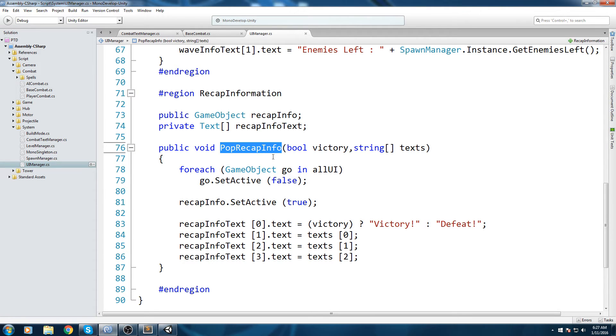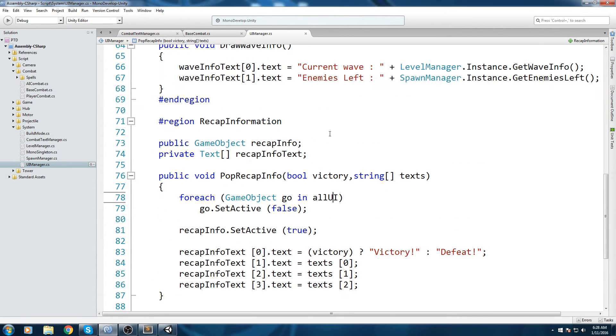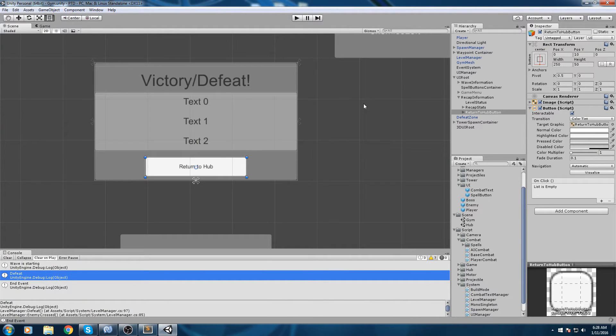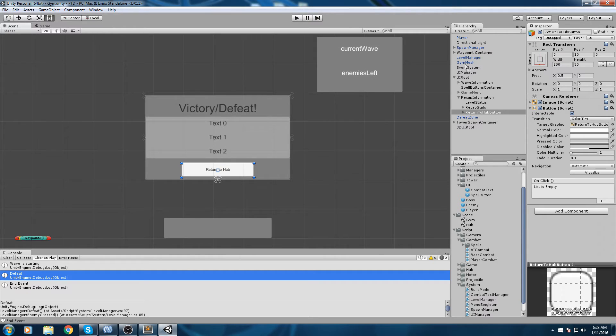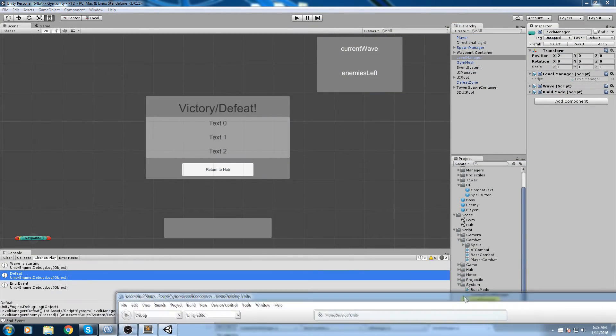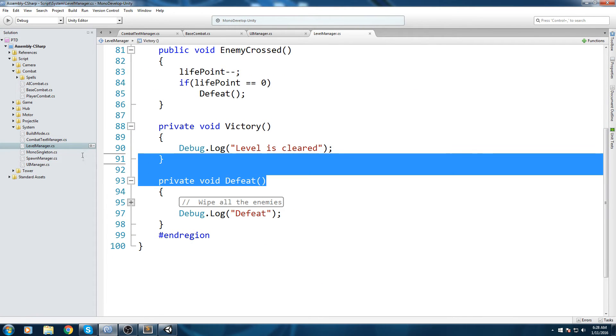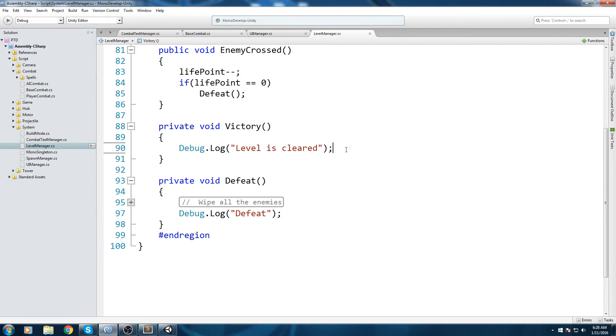This function should work in theory. Now where exactly do we call it? We call it when the game ends. Let's go to the level manager — that's where it makes sense. Inside our functions we have 'victory' and we also have 'defeat'. That's perfect.